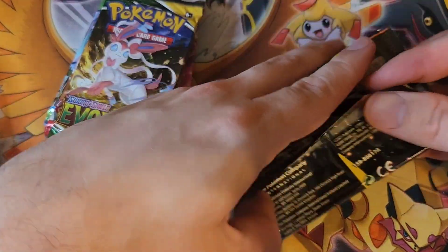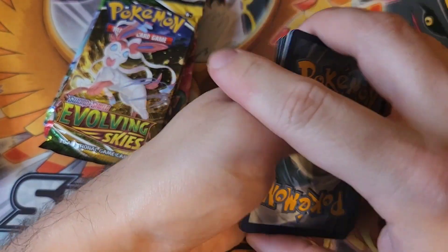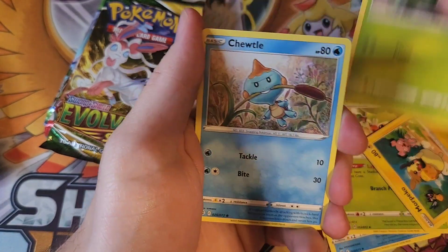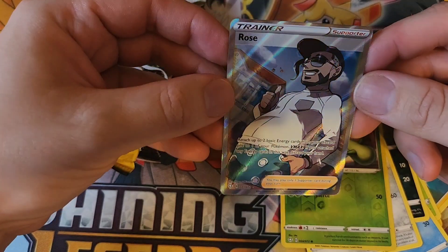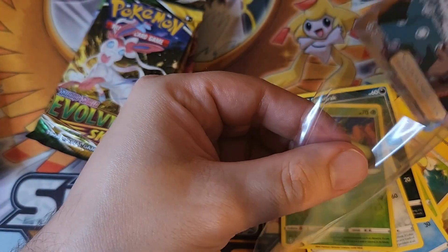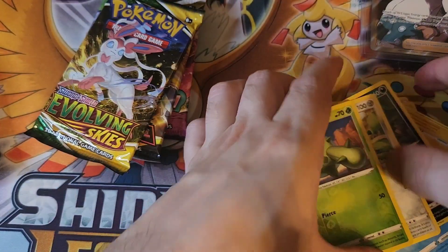Let's open up Shining Fates and see what we get. There's not really much to pull in high dollar value cards from Shining Fates anymore. Cards: Ball Guy, Cramorant, Thwackey, Chewtle, Spinarak, Cufant, a reverse Cacnea, and — a full art Rose! Wow, that's a really nice pull! Very cool. Sadly all these cards have now rotated out of standard rotation and there's no expanded right now, but still a pretty good pull.